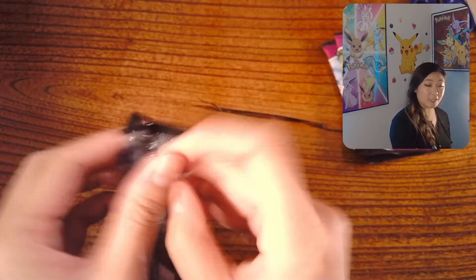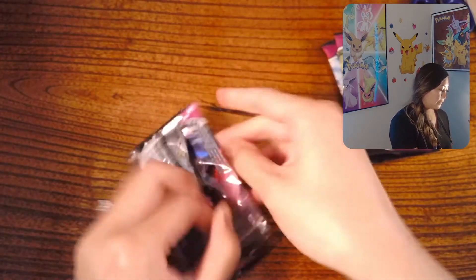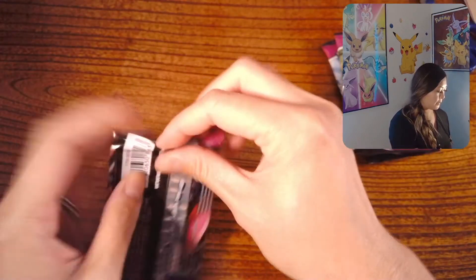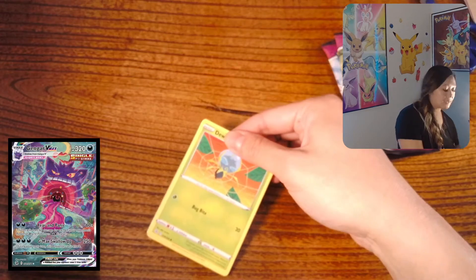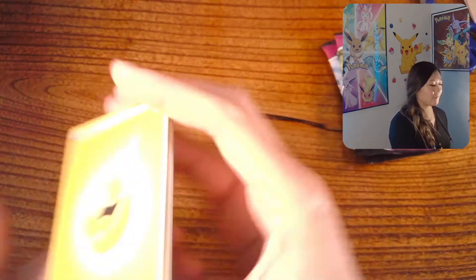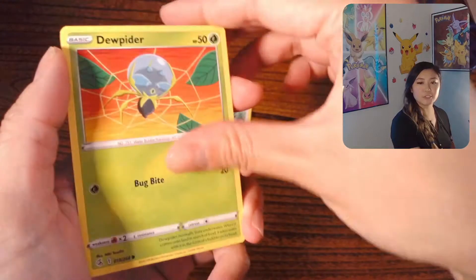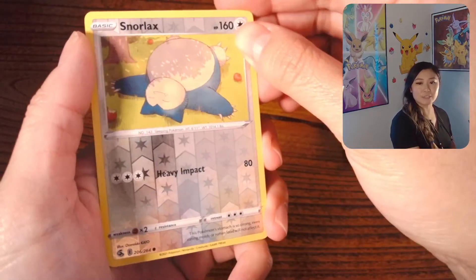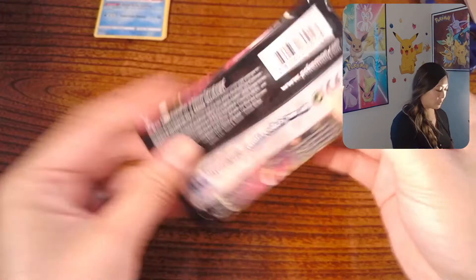So first up we are doing Fusion Strike. The card I want to pull from this is the Gengar VMAX Alternate Art. There's the promo card. But honestly, anything's good — I don't think I've had a good pull from Fusion Strike, like not anything memorable. Corvus Quile, Dusclops, Meowth, Onix, Choodle, Shroomish, Snorlax, Snorlax as the Reverse Holo, and Huntail as the Rare. Like I said, not anything memorable that I can think of.